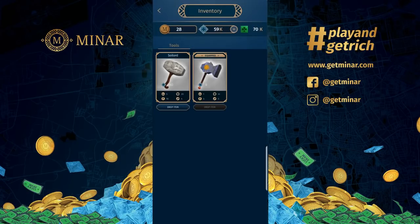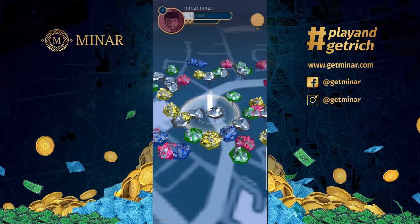Lucky draw tickets accumulate every single time you break a Minar stone — one lucky draw ticket per stone — which makes you eligible to participate in the monthly lucky draw event. They have grand prizes, first prizes, second, and third prizes. So the more you play and mine for Minar stones, the more lucky draw tickets you get and the more chances you have to win.